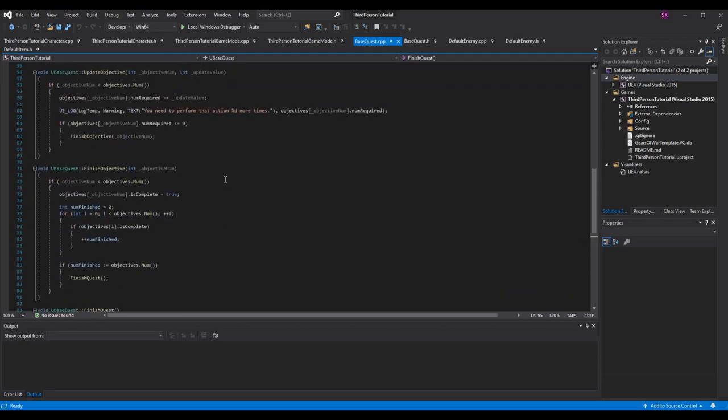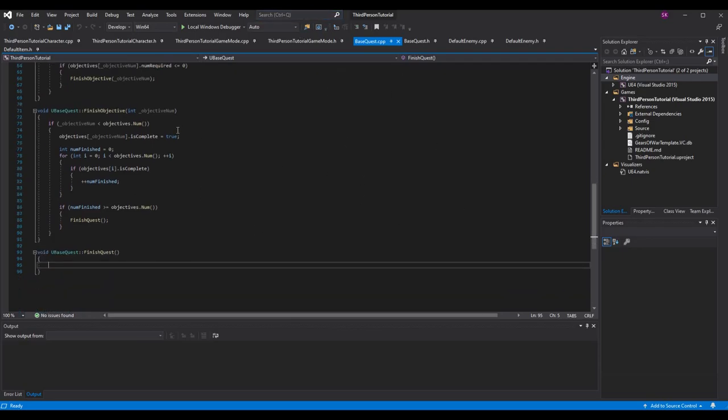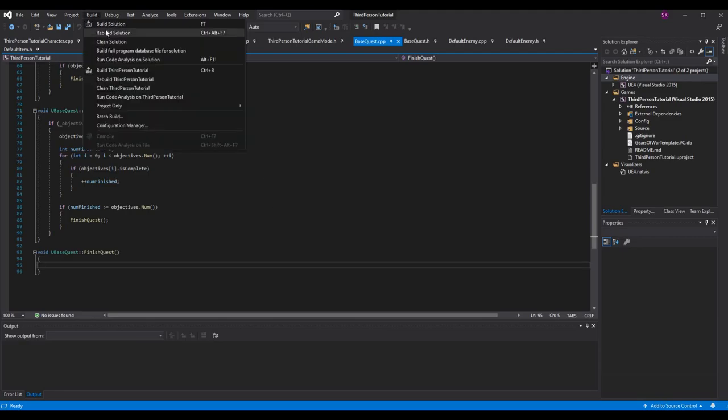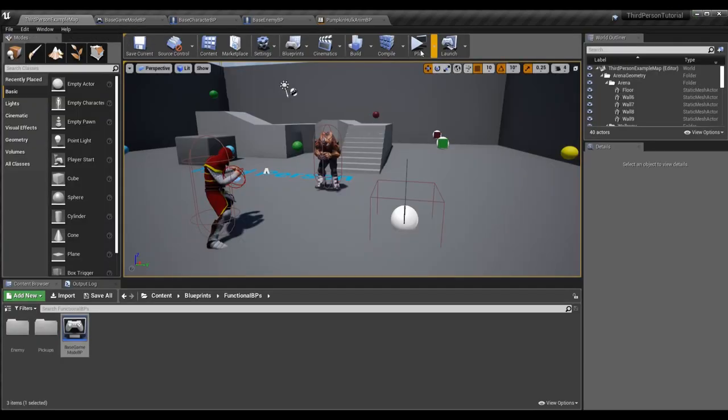That was pretty heavy on code logic today, but there are only a few things left to do in blueprint. Make sure you build solution, then go into Unreal and compile.